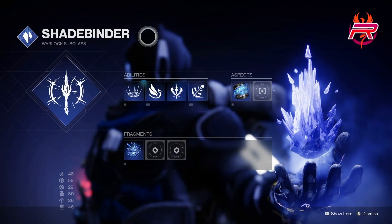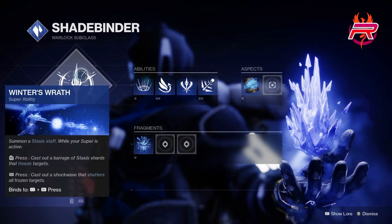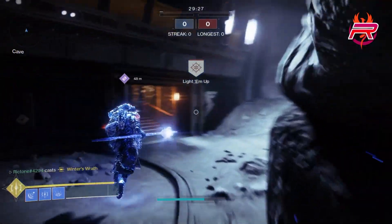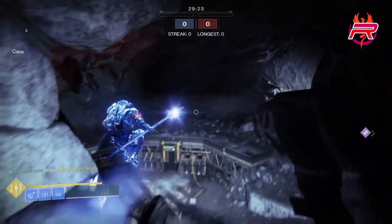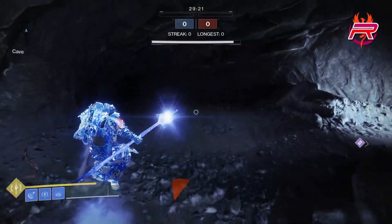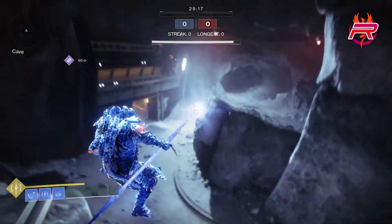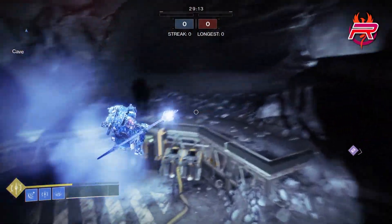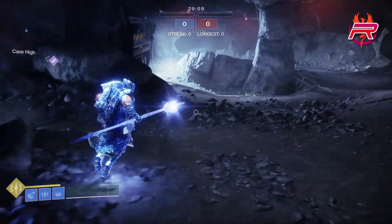Alright, so you've got your super — Winter's Wrath. You're pretty mobile, not super fast because you don't have a blink, and it's very floaty. So definitely practice this. You can get pretty high above enemies, which is really key with the warlock — getting high.